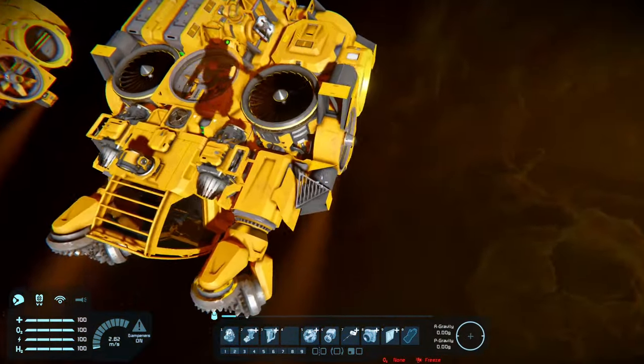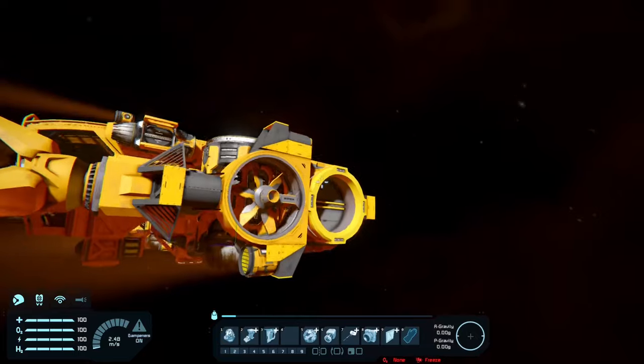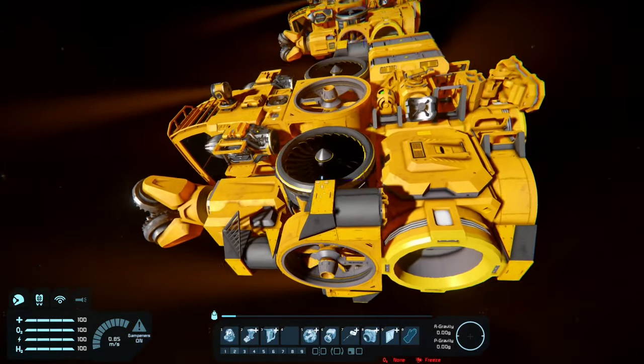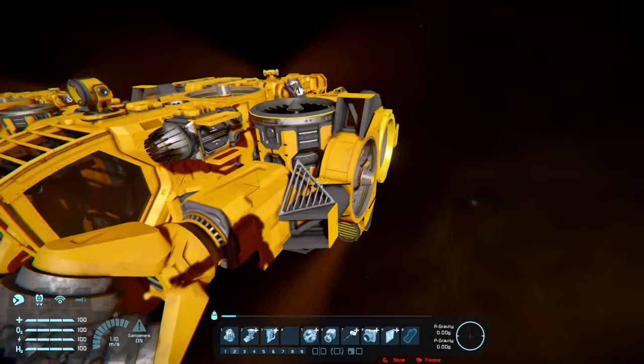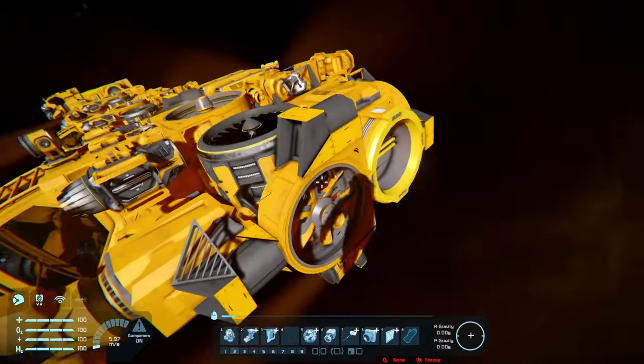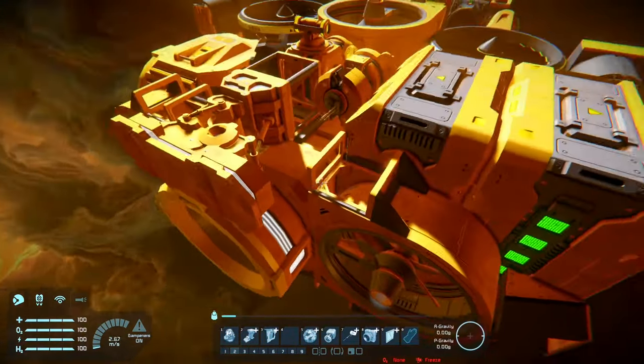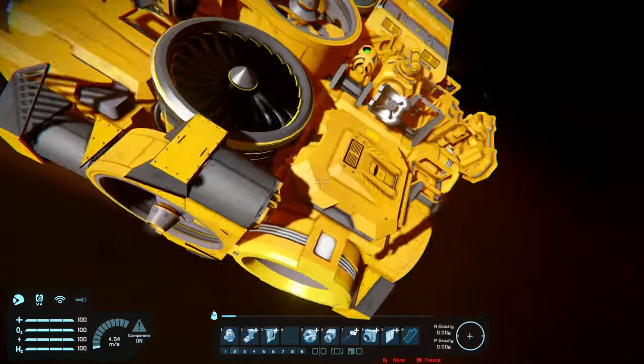And now the final step: the fancy stuff and the control panel step. As you can see I pretty much didn't use any armor blocks other than panels and some funky shapes. Use blocks with funky geometry and funky shapes, because armor blocks — boring. Beams and scaffolding — very interesting.